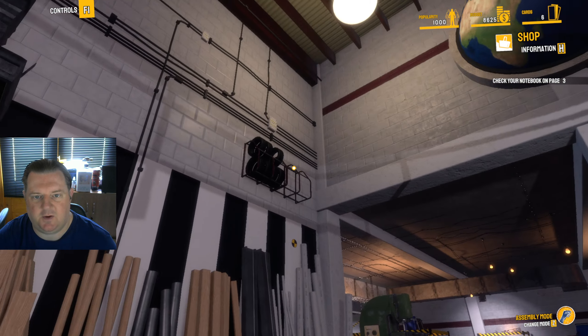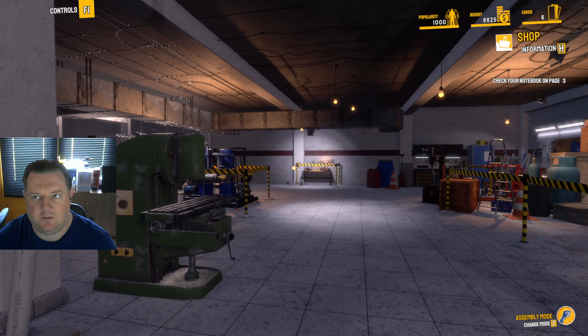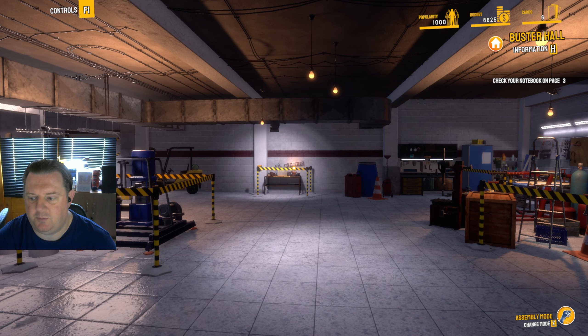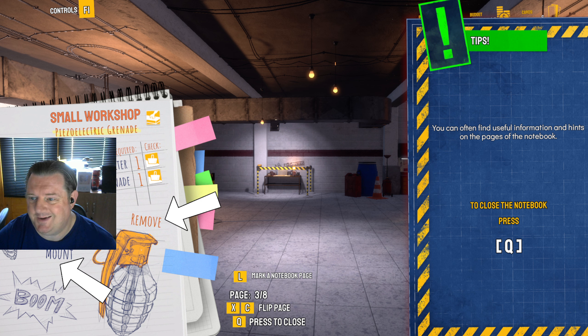Do I have absolutely everything I need? Don't see any more markers. Check your notebook on page three. This is the list of necessary components needed to create an item — on the left you can see the name, the middle shows the required quantity, and the icon on the right shows the place where you can obtain the component. So now I'm going to go make the grenade.